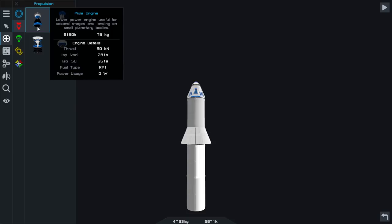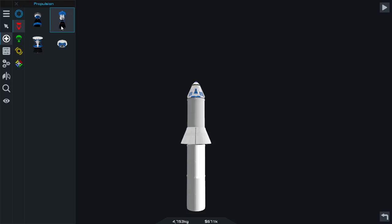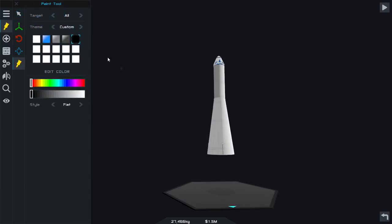So the rocket I decided to build would have 1 Pixie engine on the upper stage, 4 on the second stage, and 25 on the third stage, shaped like a small N1 rocket. Its first stage had 1250 kilonewtons of thrust, so roughly capable of lifting 125 tons.